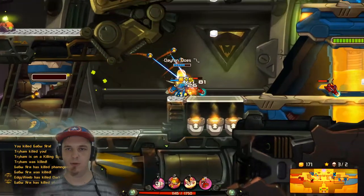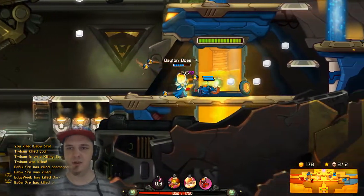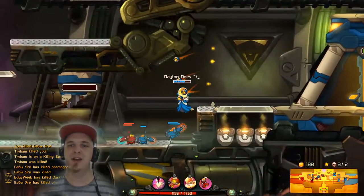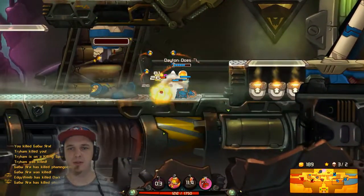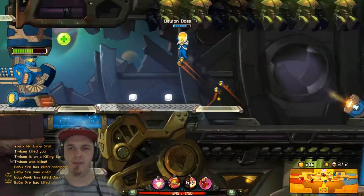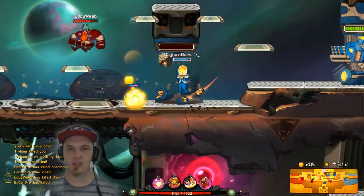Get the health bubble. Push, push, push. I didn't notice our bottom turret go down, which is not good on my part. Honestly, you should always have an eye on your turrets. Obviously didn't notice it happen — didn't register.